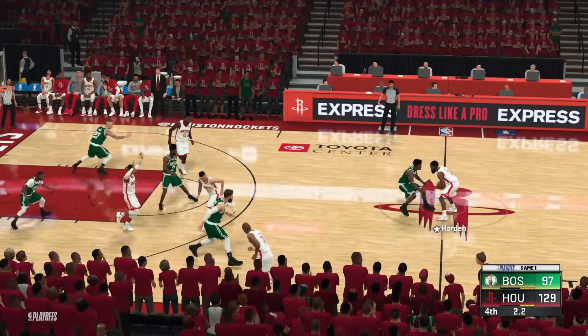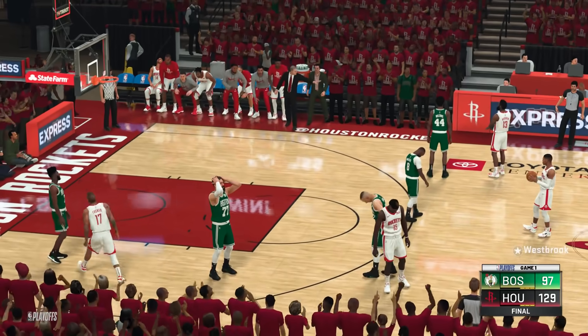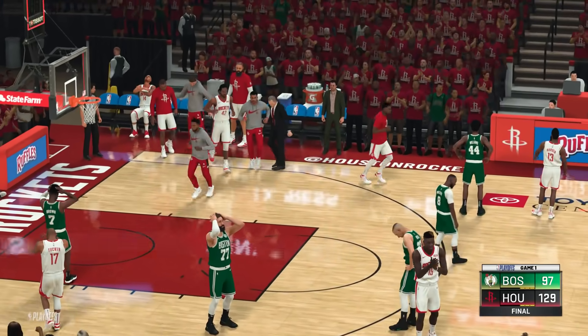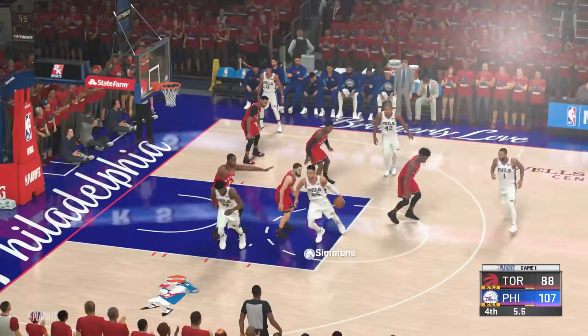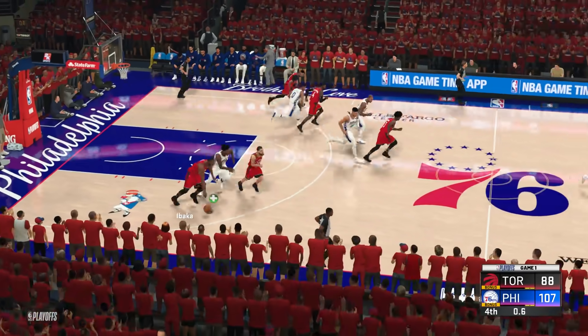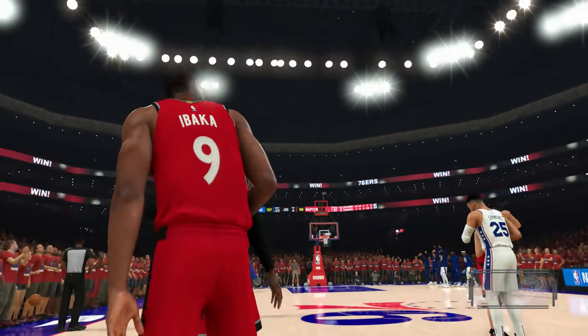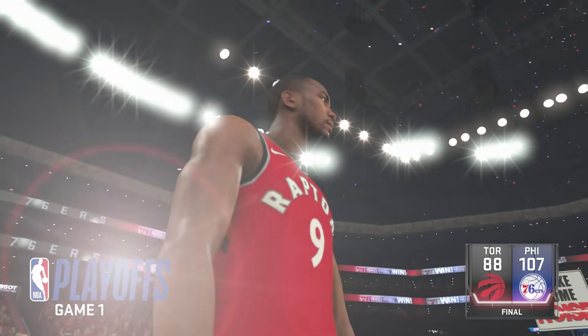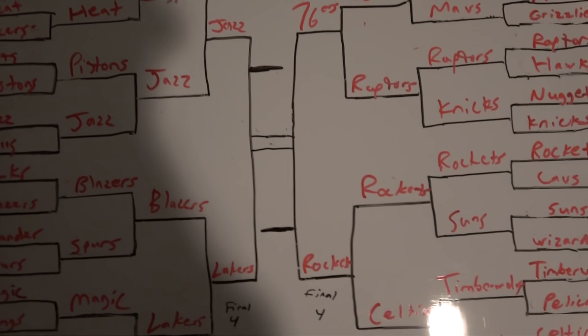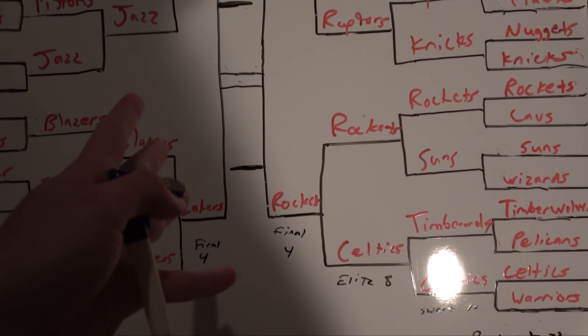On the other side of the bracket, the Rockets are heading to the Final Four as well, joining the Lakers and the Jazz. The last team to lock up that spot is the Philadelphia 76ers. Now 4 teams in the Final Four — the Jazz, Lakers, 76ers, and Rockets. How many of these teams did you pick?